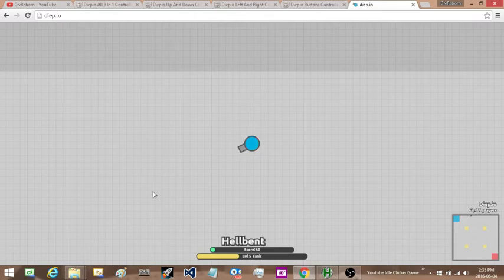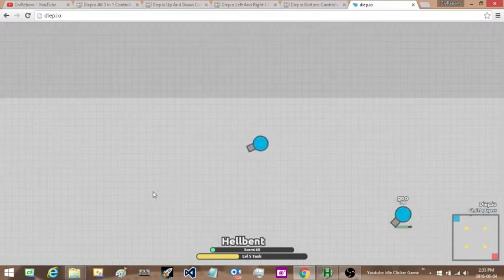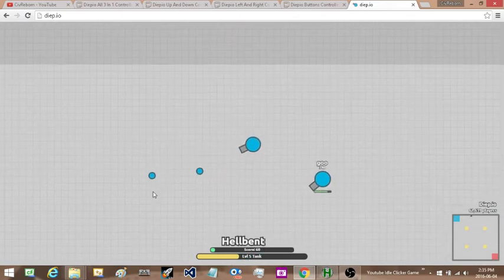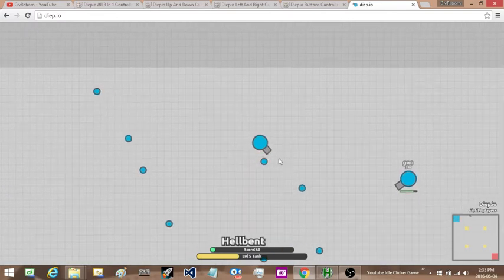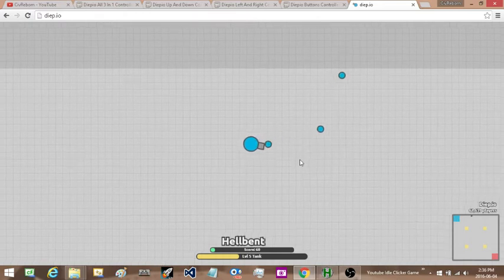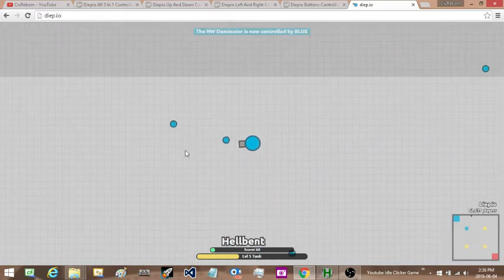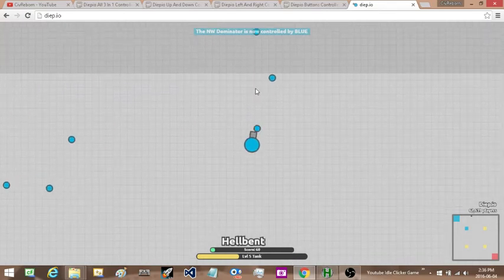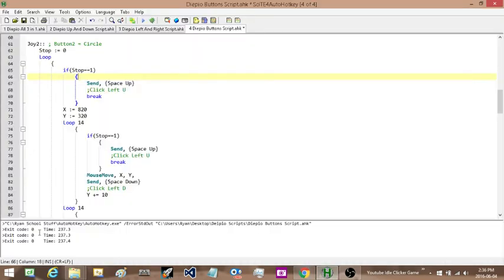I'll go over the buttons one more time. The D-pad is what moves me around. If I press L1 it starts shooting and I can use my cursor without holding down a button. R1 stops shooting. Circle arcs to the right, X arcs to the bottom, square to the left, and triangle up. If I press the start button it'll exit out of the script. I can see the exit code for all three scripts. That's it for that.